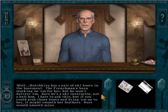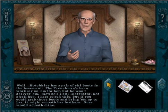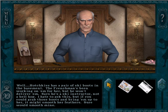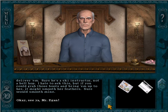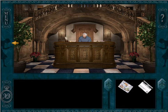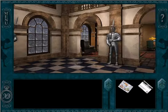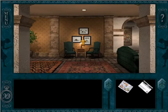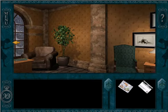Is there any way I can help? Well, Hotchkiss has a pair of ski boots in the basement — the Frenchman's been working on them for her, but he won't deliver them. Says he's a ski instructor, not a bellhop. If you could grab those boots and bring them up to her, it might smooth her feathers. Sure would smooth mine. So much for our vacation — we're already running errands for Dexter, but that's okay. It'll give us a chance to get to know everyone in the castle, and this library vandalism sure sounds interesting.